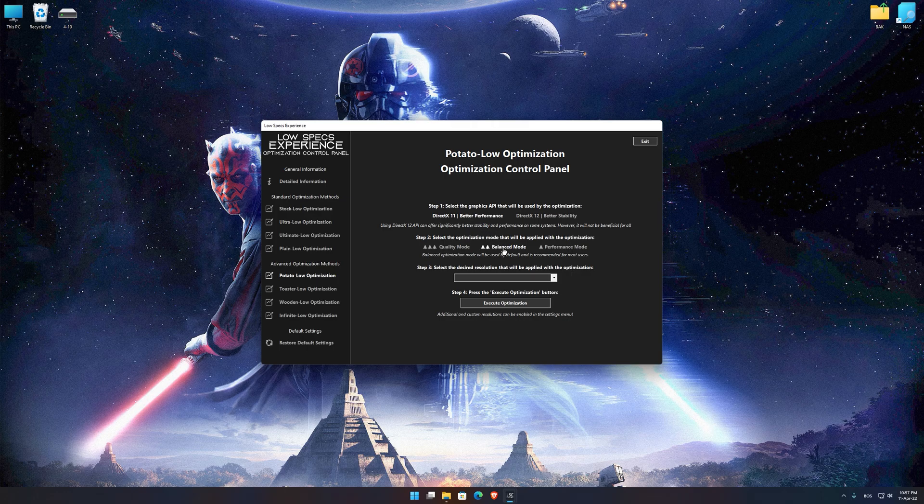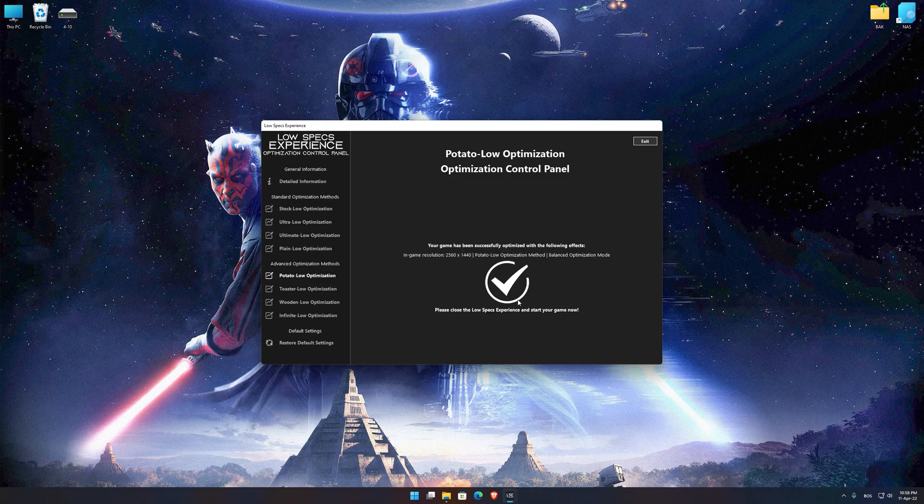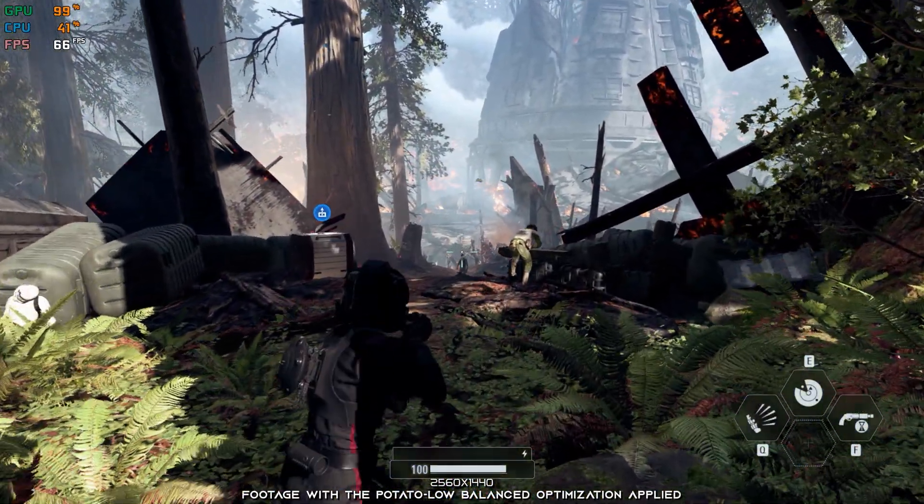When the optimization control panel loads, simply select the optimization presets and the resolution you would like to render your game at. This is something you will need to experiment with on your own in order to see what works for your system the best. Once you decide which optimization presets and resolution you are going to use, press the Execute Optimization button and then start your game. Also, if you are not satisfied with what you see, you can always restore your game to default settings by choosing the Restore Default option.